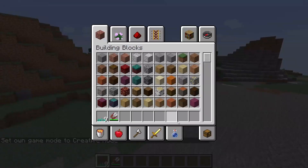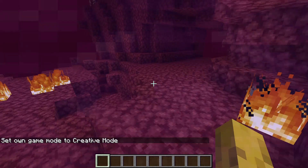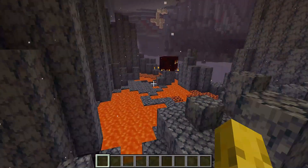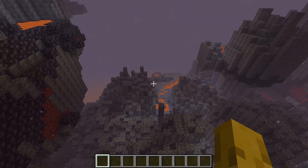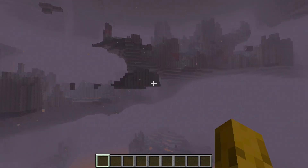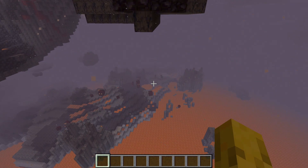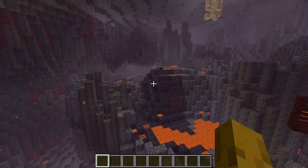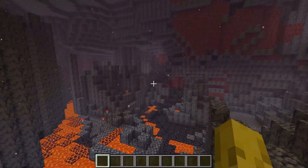Let's go into creative and head into the nether to see what the biomes are like. It looks much more even — everything's much more evenly spread. It used to all be crowded. I can see a slight difference. This is one of my favourite biomes in the nether — it looks like a volcanic eruption, or whatever you want to call it.